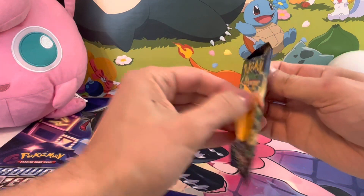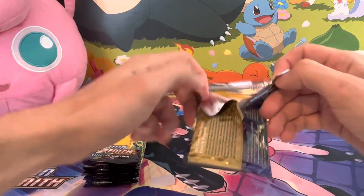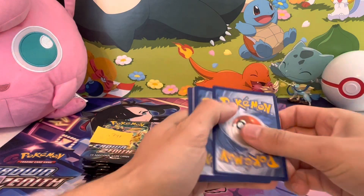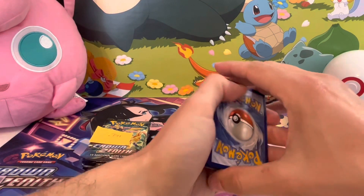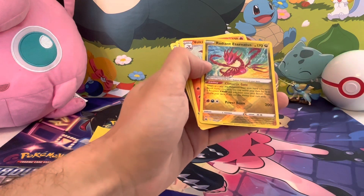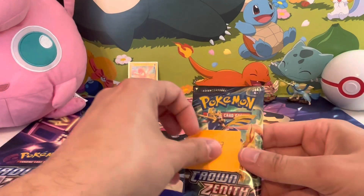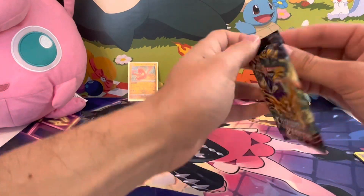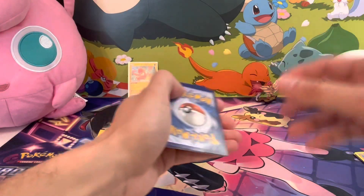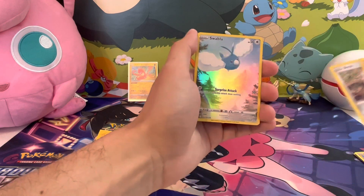Our first pack is 0.745 ounces — these are the ones we're not expecting a hit. One, two, three — and a V Star marker. Let's just go right through it. We got a Radiant Eternatus, so that's a hit! And a non-holo. 0.747 and we got a Swablu okay.